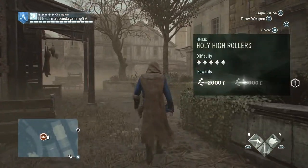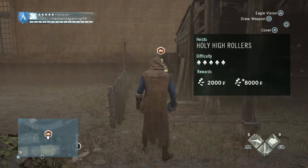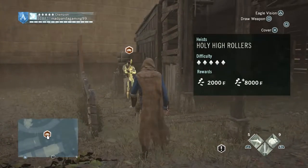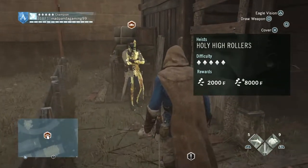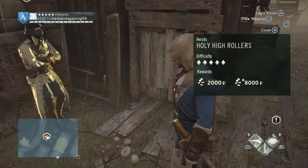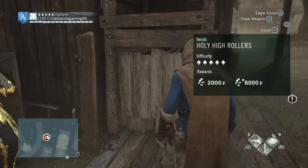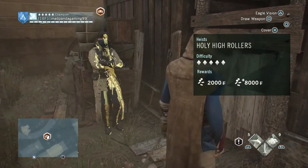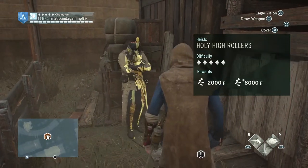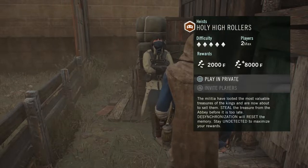I don't remember when's the last time I've played a heist mission in this game, but that's exactly what we're going to be doing today. We're going to be doing High Rollers. We're also rocking the new sword that we unlocked in the last mission, which is the Eagle of Sugeir sword. It apparently has a blinding effect when you're using it in combat, so that's pretty cool. I haven't used it yet, so I'm pretty excited to take it for a spin.